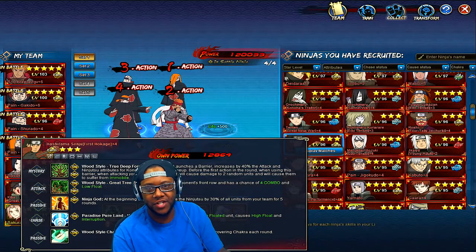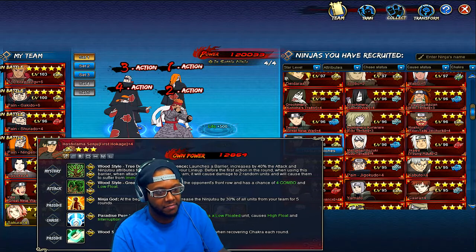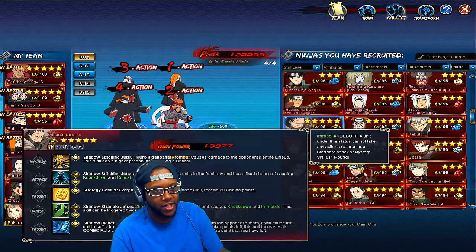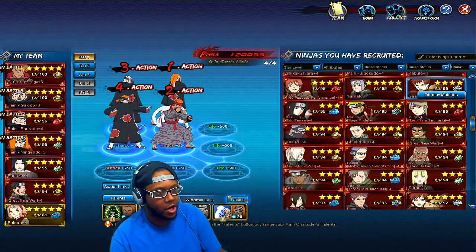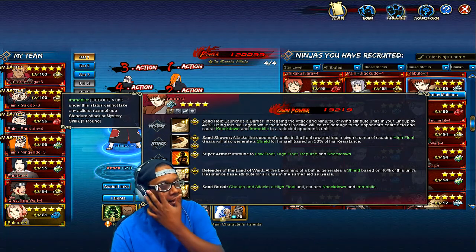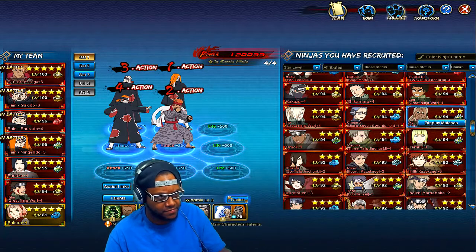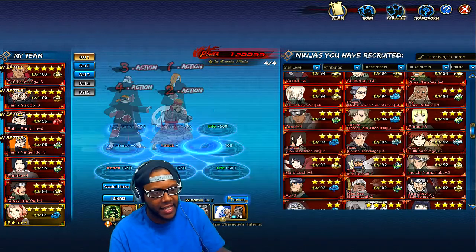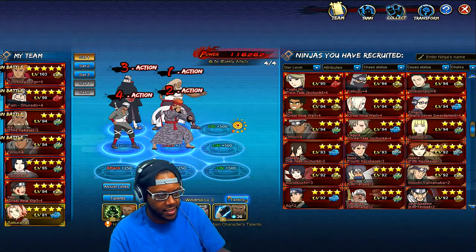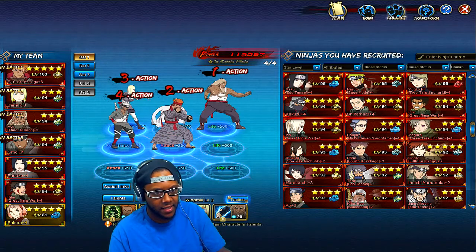Hashirama is basically like Enoki but only for Konoha ninjas, so Rock Lee gets buffed. For Gaara, I recommend getting Kazekage Gaara over regular Gaara for Earthmane since he gives buffs specifically to earth ninjas. There's also another team I used to use — let me switch that up. This team works with Earthmane: he makes sure everybody has standard attacks, and I also had his ability to remove debuffs from Raikage.